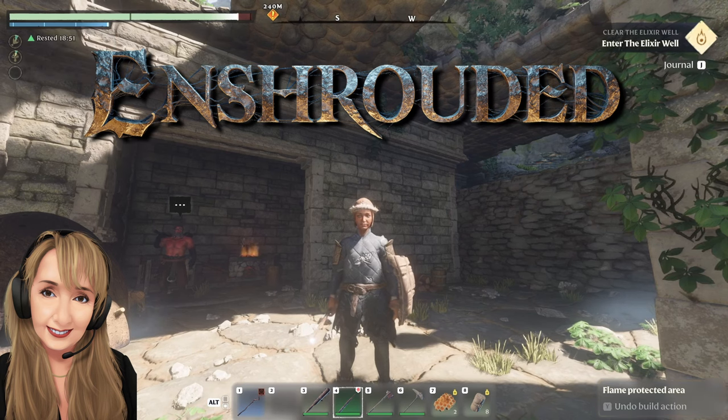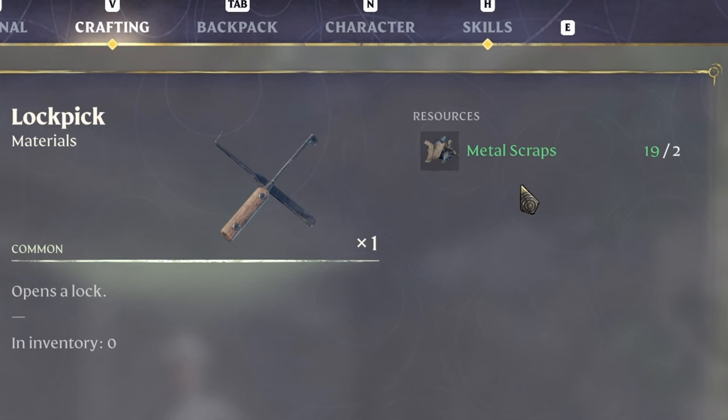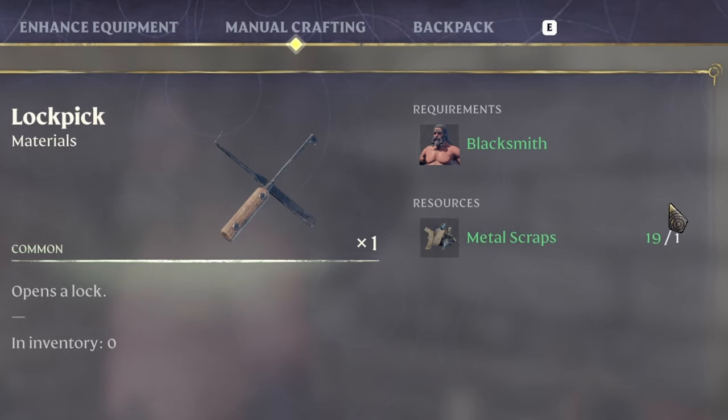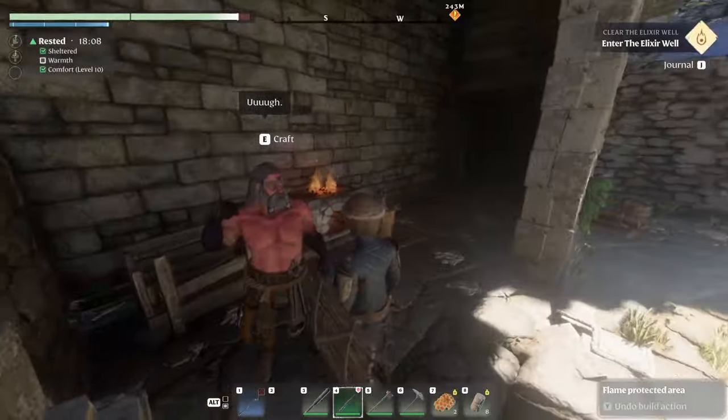At certain points in the game you're going to need a lockpick. You can go into your manual crafting and make a lockpick with just two metal scraps. However, if you go and talk to the blacksmith, he will make you one for only one metal scrap — and every little bit counts in the beginning of the game.